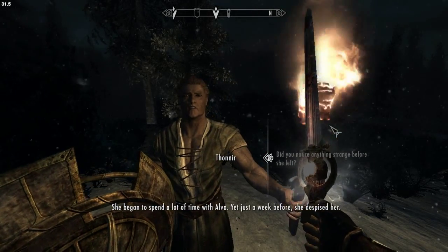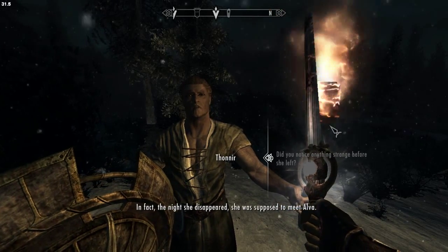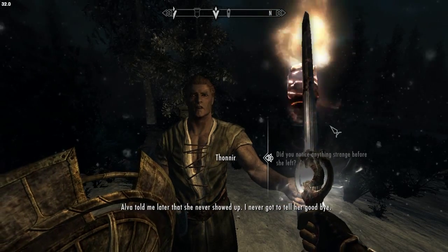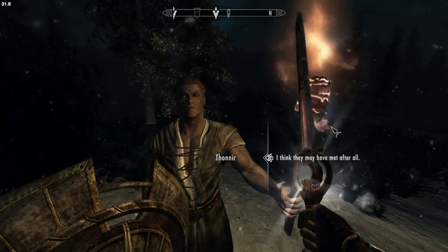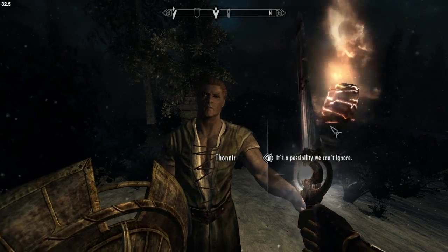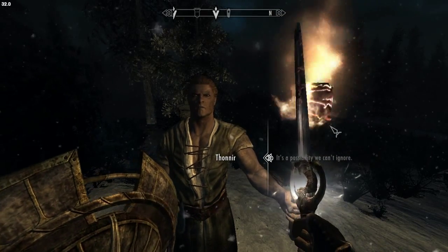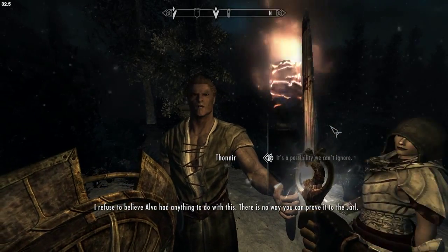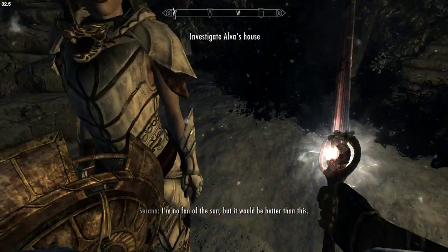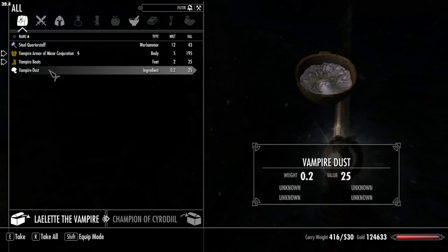She began to spend a lot of time with Alva. Just a week before, she despised her. In fact, the night she disappeared, she was supposed to meet Alva. Alva told me later that she never showed up. You think Alva is a vampire? Yes. He refuses to believe Alva had anything to do with this. So Laylette's a vampire, Alva is supposed to be a vampire, and he's connected to both of them. He's just going all over the place with these hot chicks. Even if they are vampires sucking the blood out of his dick — which is how it works.